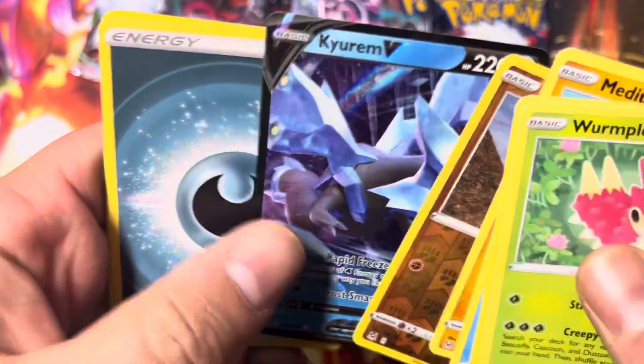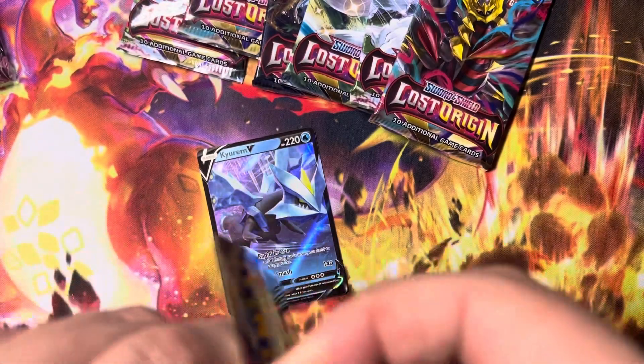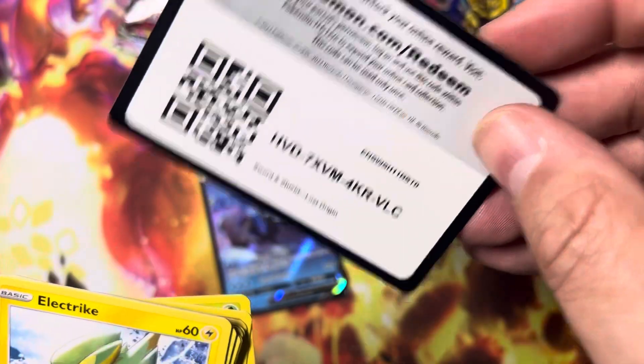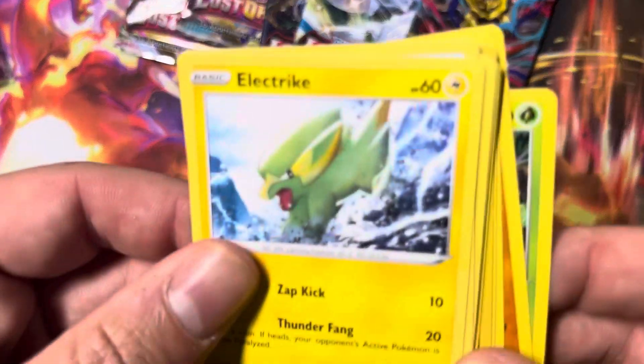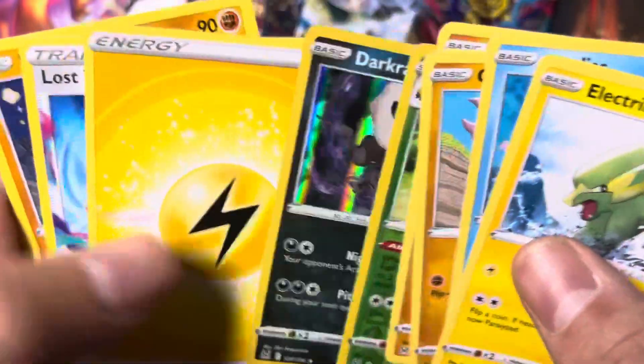I don't do card tricks right here — takes too much time. We're ripping and we're hoping for hits. There's your code. Does this one have a hit? No, damn it. That one got weird — I didn't open that pack right. Let's try to not be a terrible pack opener right now.